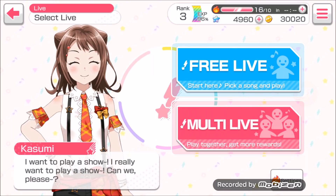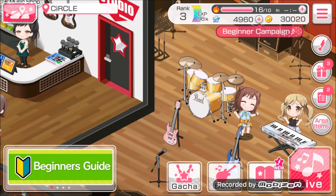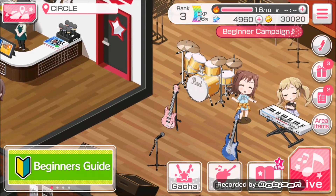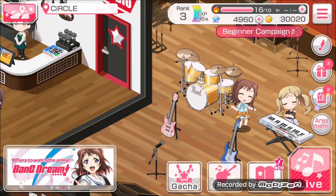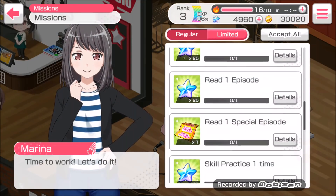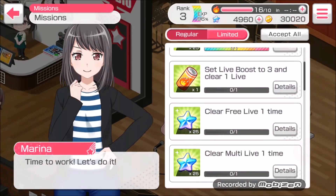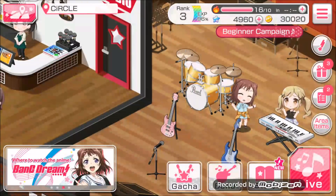There are also certain goals you can complete to get gems. You can find them in the button next to Arisa, and there's also a 'My Record' button. It's basically just a bunch of goals you can read and clear for yourself.